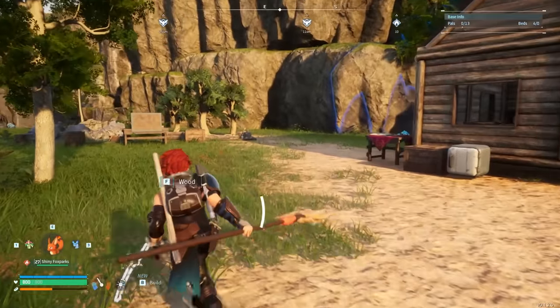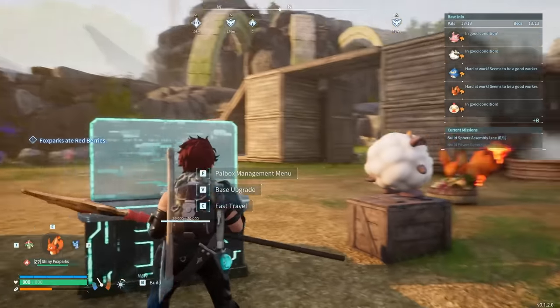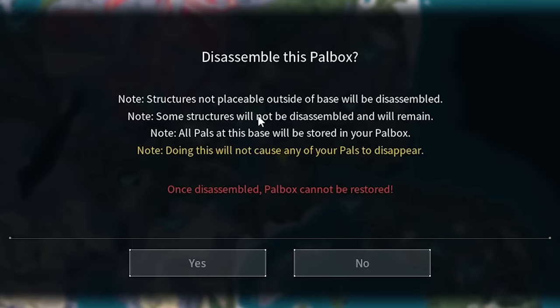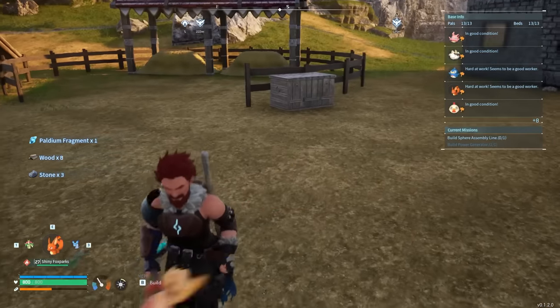I spend roughly an hour disassembling most of the things and grabbing everything out of all of the chests. So if I travel back to my main base, open up the map, then I can click on here and disassemble the base. That might've been a bad thing, but we got some bollidium fragments out of it.